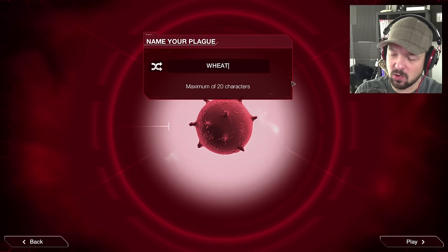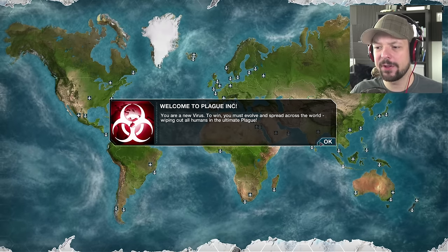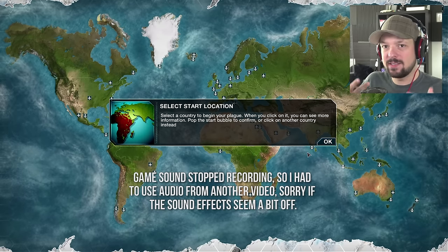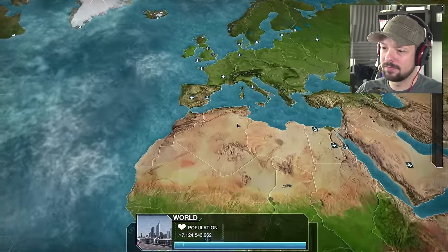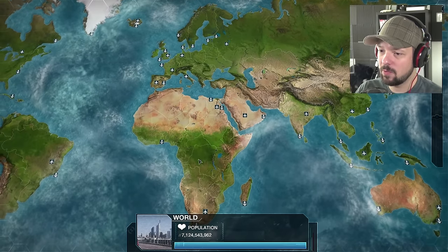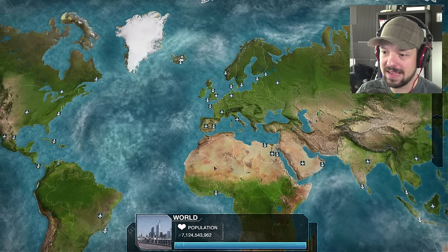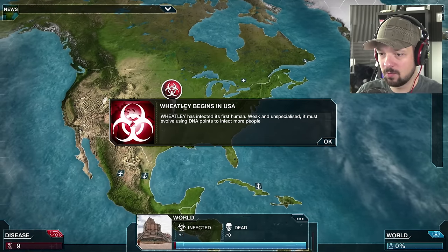This is the Wheatley plague. You are a new virus — to win you must evolve and spread across the world, wiping out all humans in the ultimate plague. As you might have guessed, you are a plague and you have to wipe out the earth, starting somewhere on this map. Where better to start than the huge country, the US? Then again, if we're somewhere in Europe we're gonna spread really well through land masses. You know what, I'm gonna start in the US — Wheatley is from the US, he originated there.